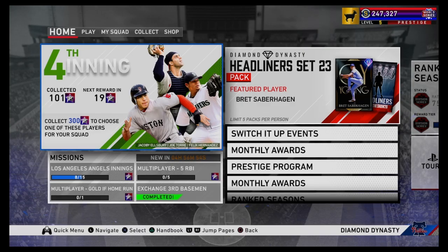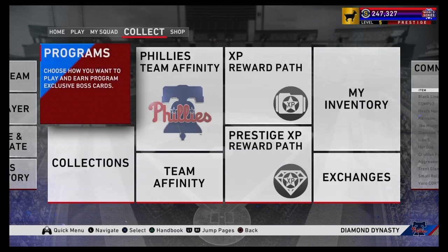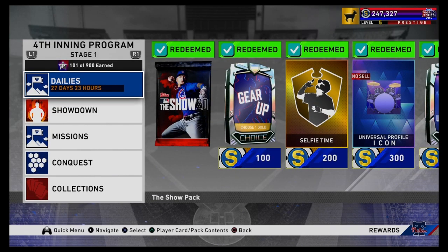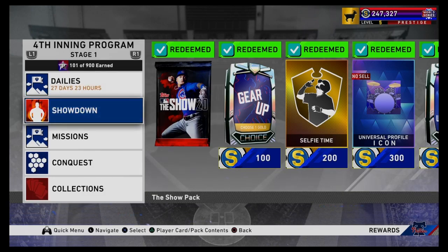Now we're going to get straight into the 4th Inning program. It's going to go for 4 weeks and they've extended it to 900 points this time, which I think is something that a lot of people have been looking for. We've already got 101 points.